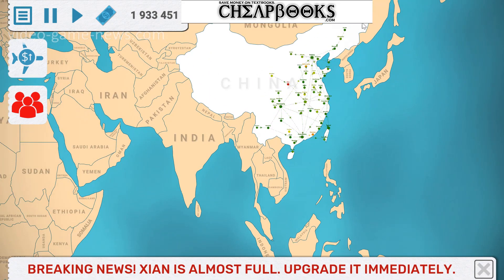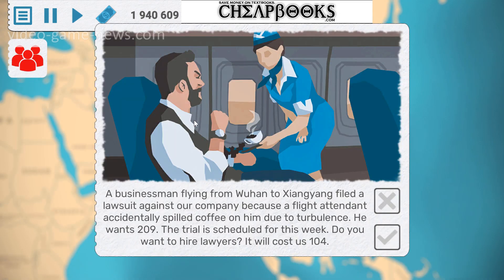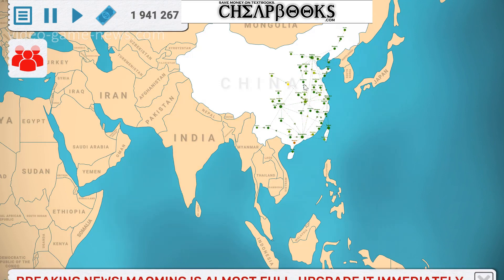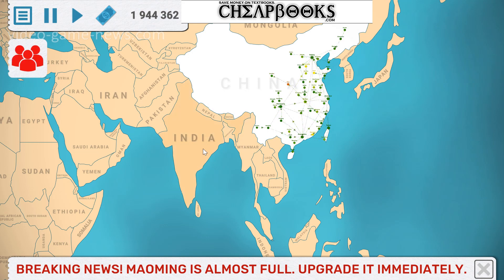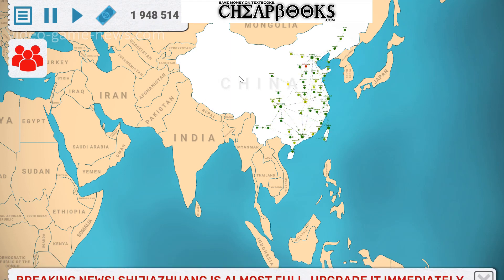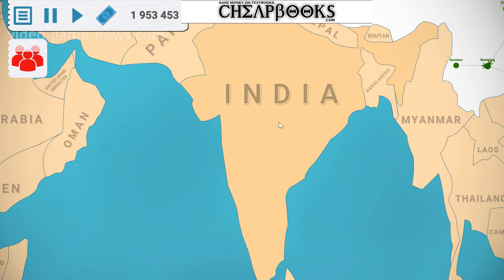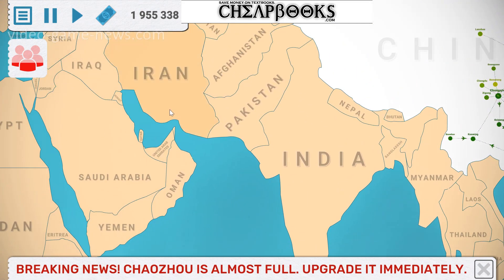Once you get the maximum amount of traffic, unlock a large country, get all the cities connected, and maximize the amount of money you're making with that country. Do your connections to transfer people to the neighboring country, to the capital cities. Your income is going to go up, and once all the cities have populated and all the planes are upgraded, then you unlock another country.